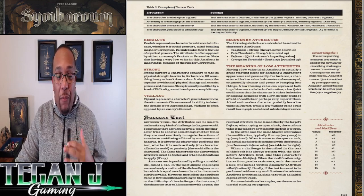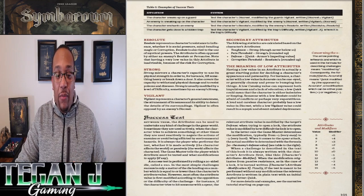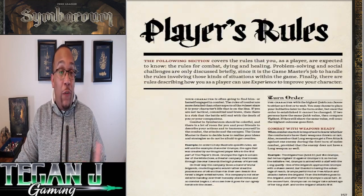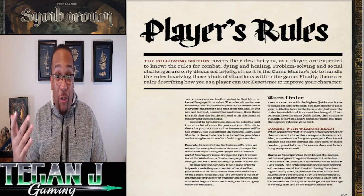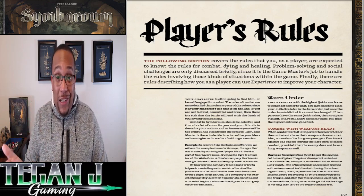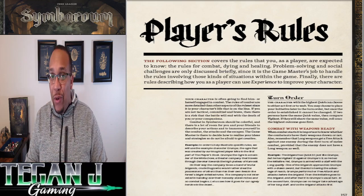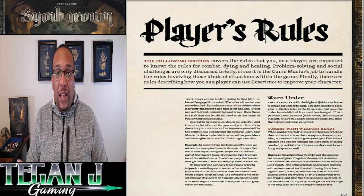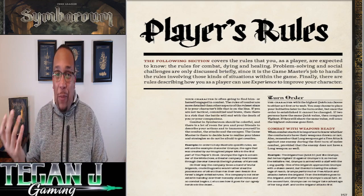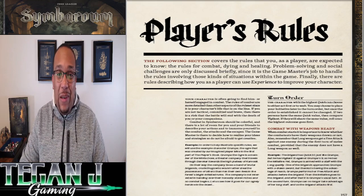Now that we've gone through modifiers and how to resolve the dice, we're going to take a quick look at how you handle combat. Big shoutout to Free League and the Symbarum creators — they have a really cool player's rules section starting on page 157 of the PDF. We're going to follow their order because they give you all the player rules you need in one section, which is fantastic. It makes it so much easier for players to pick up the game and for GMs to teach it.